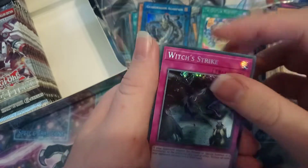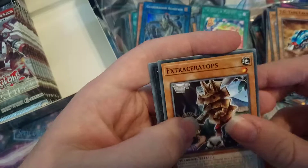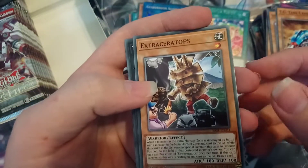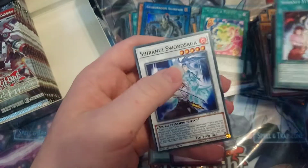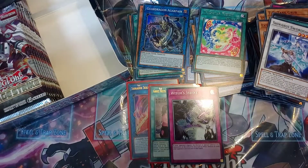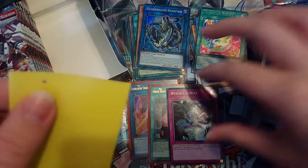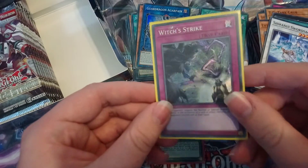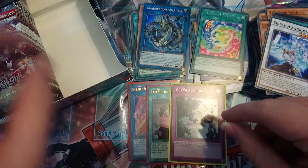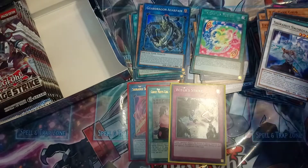Not a bad Secret Rare — Witch's Strike. I'll take it, but it's not what I really wanted. Extraceratops, Time Thief Redua, Soliminity, and Sword Saga. I'll take a Witch's Strike — it's a good card, I can see it being somewhat used in Trap Tricks as a side deck option. That's the first side of the box.